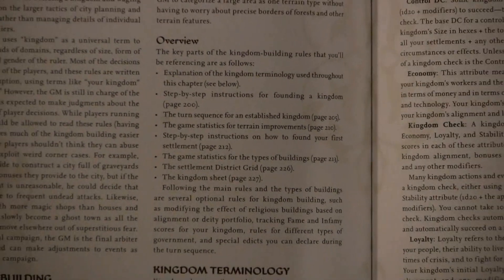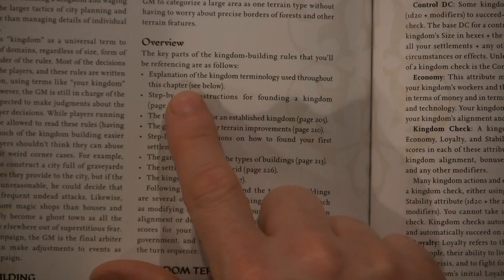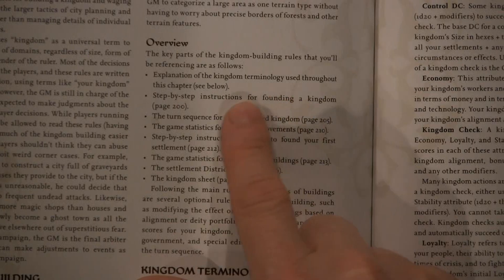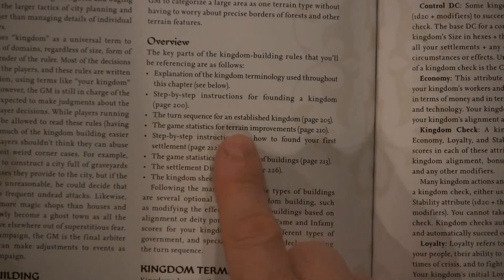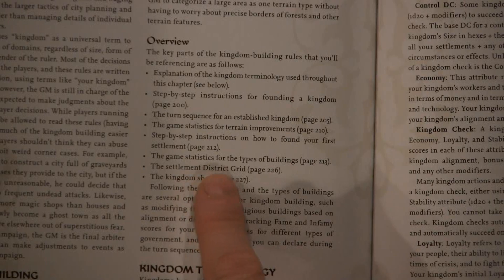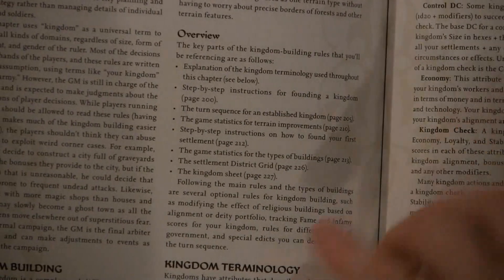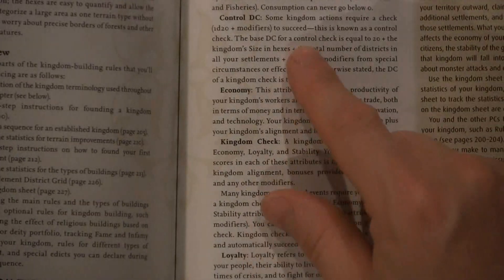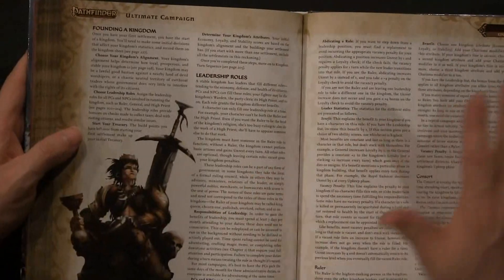The important stuff about the kingdoms and war section is listed right in the overview: explanation of kingdom terminology, step-by-step instructions for founding a kingdom listed on page 200, turn sequences for establishing a kingdom, step-by-step instructions for founding your first settlement, settlement game stats for types of buildings, a settlement district grid, and a kingdom sheet. Everything is laid out and easily accessible.